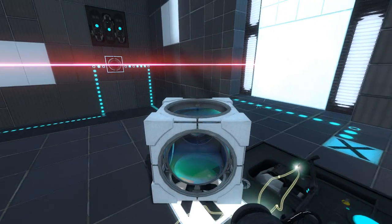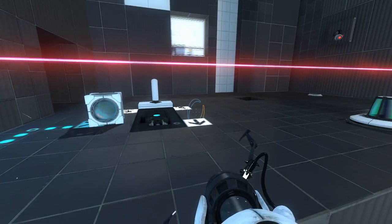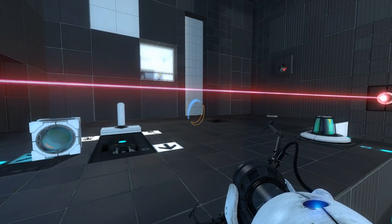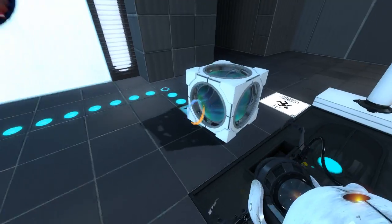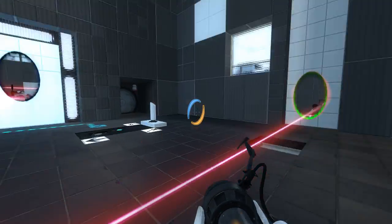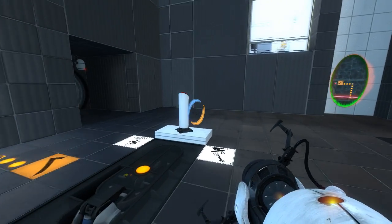So I'm guessing we need to do something like... not like that, apparently. That does connect to the space plate. There's also that, which we can't really aim at right now. Interesting, I can place it like that. Can I also do this? No, it's not high enough. What if I... well, that blocks the laser, though.